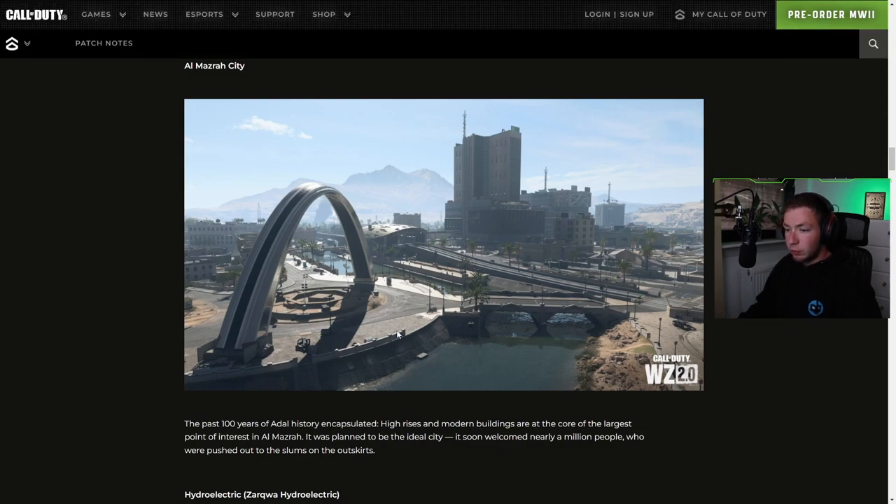We got Al Mazrah City — the past 100 years of history encapsulated. High-rises and modern buildings are at the core of the largest point of interest in Al Mazrah. It was planned to be the ideal city and soon welcomed nearly a million people who were pushed out of the slums on the outskirts.